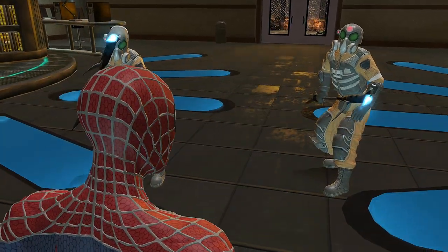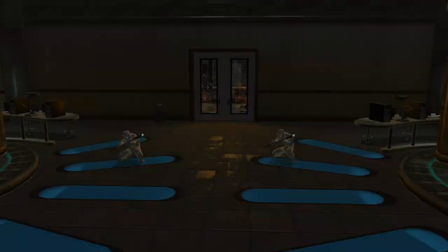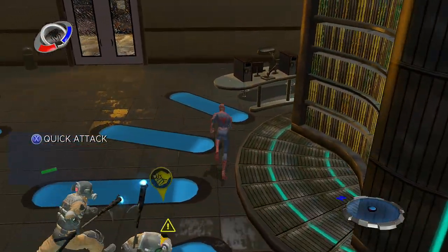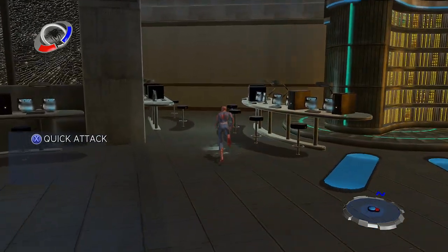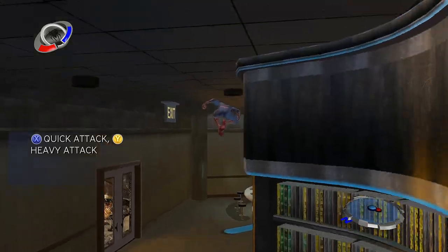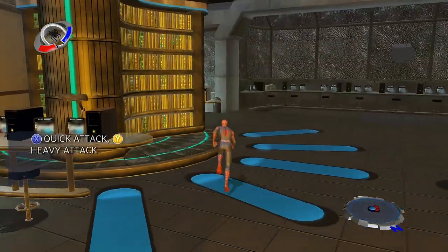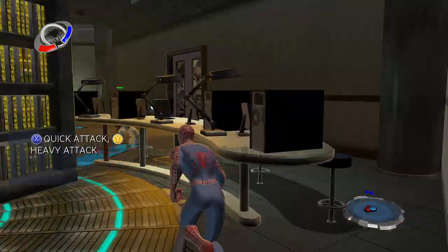Spider-Man! No autographs, please. Press the attack button to attack. I'm sorry, am I going too fast for you? There are actually two attack buttons — try using the other one on this set of guns. You see, enemies will block different moves, so experiment with the two attack buttons to find attacks that work.